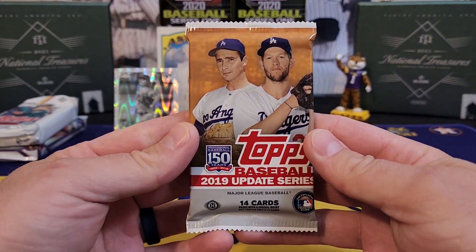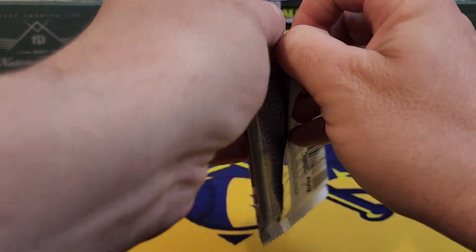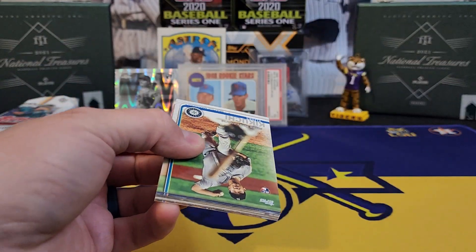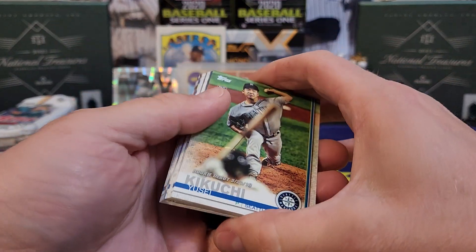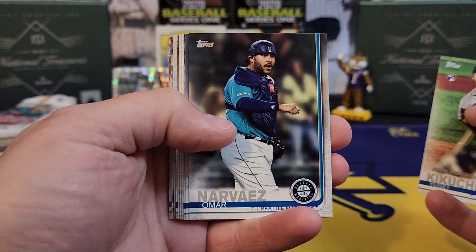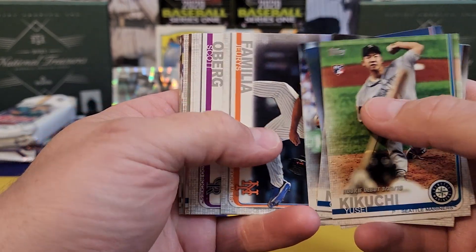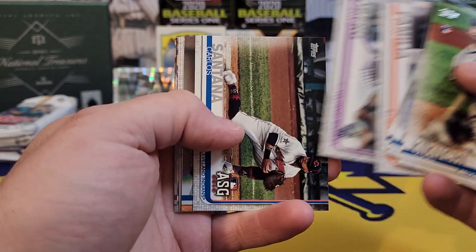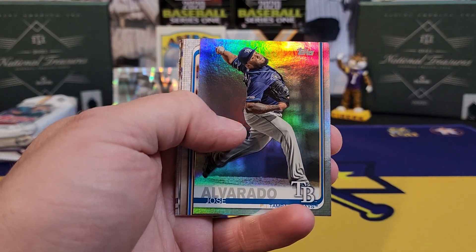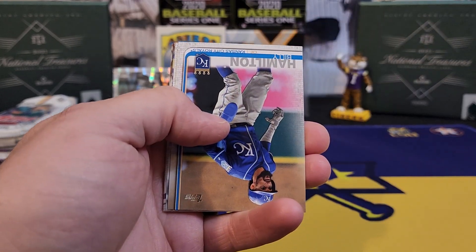Here's a nice one — 2019 Topps Update, Vladdy Jr., he's off to another good start. And Kikuchi — lord have mercy, old Kikuchi. Dallas Keuchel. We got a rainbow foil of Jose Alvarado, so nothing too crazy there.